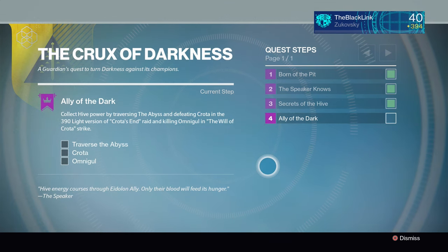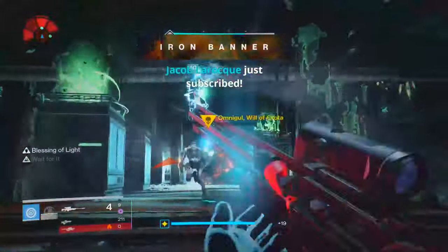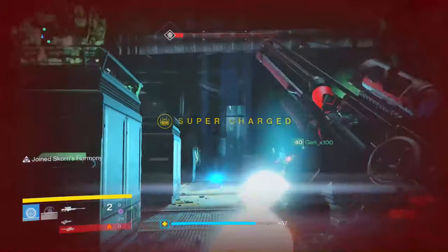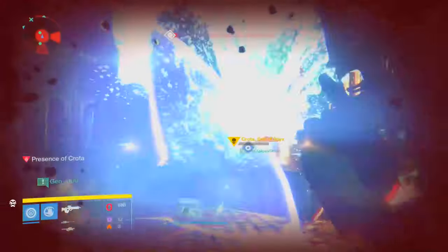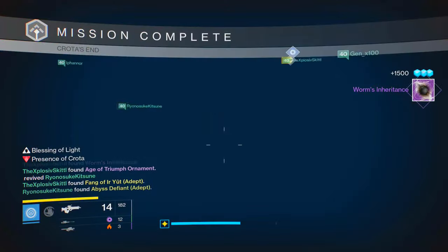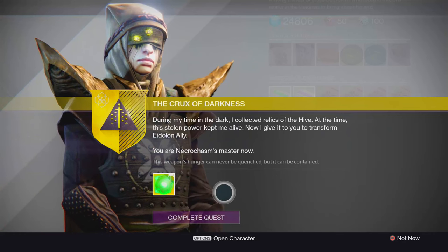The version of the Omnigle Strike doesn't really matter — you can literally just go to the director and pick the level 16 version from the Cosmodrome. But for Crota, it has to be the 390 version of that raid, which means you will have to have done the weekly featured raid at least once. But once you've defeated Omnigle, traversed the Abyss, and then defeated Crota himself, head back to Eris Morn, who will complete the ritual granting you the Essence of the Oversoul. Take that, apply it to the Eidolon Ally, and congratulations — you will have created the Necrochasm Exotic Arc Damage Auto Rifle.